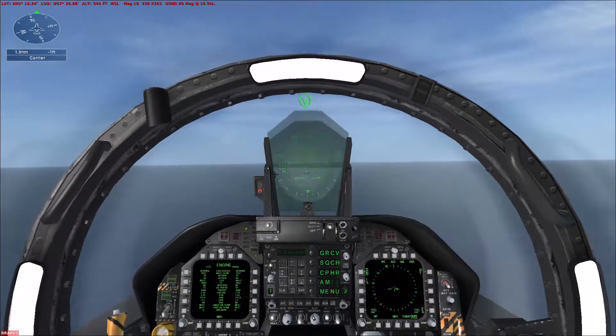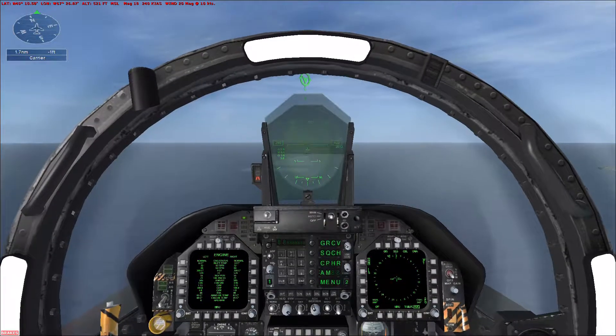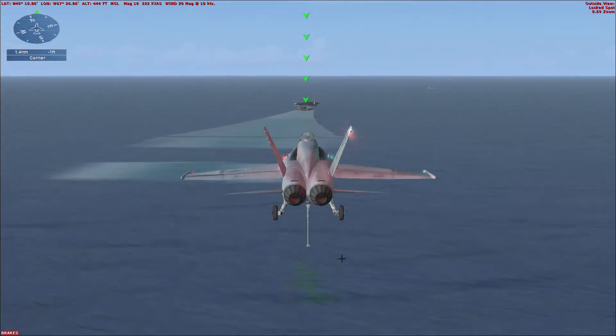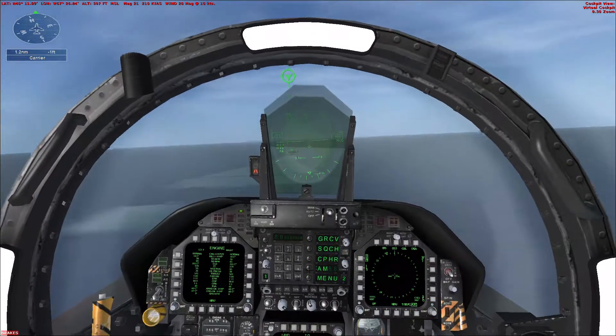Lower full flaps and maintain 130 knots. Adjust power to maintain 130 knots. Slow to 130 knots for the final approach.